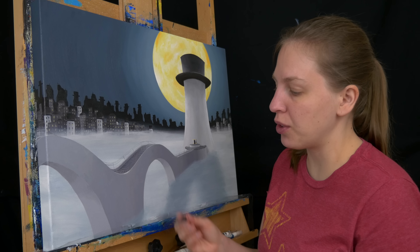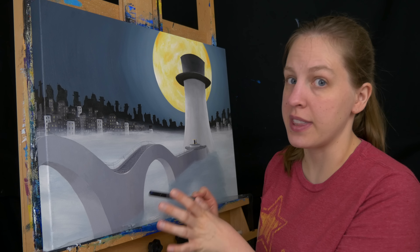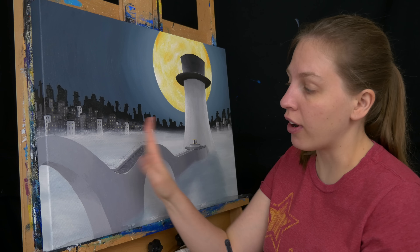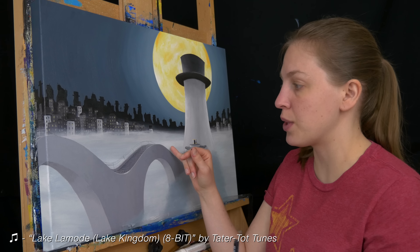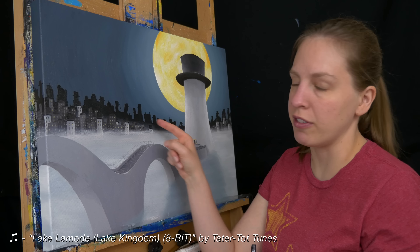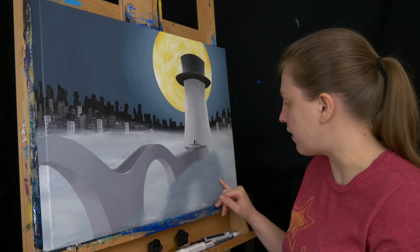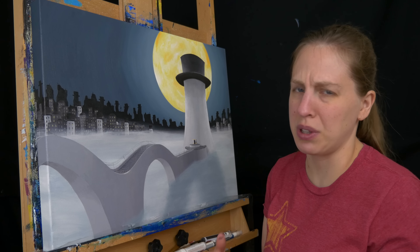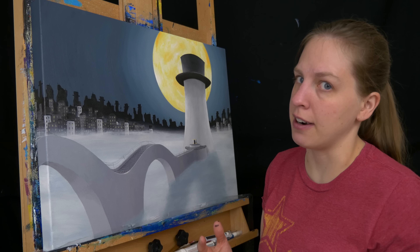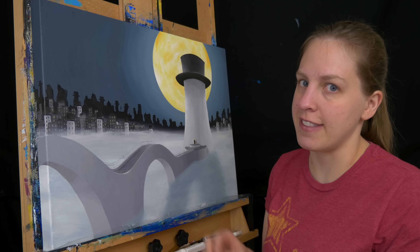I used chalk to draw in the railing and I'm going to be using liquid black to fill in all of the lines. I've only drawn the main ones that I want to get in first, and then I can do the little ones in between. I'm doing the far away one first and once that dries I can draw in the closer one. Because they kind of overlap in parts it's going to get a little confusing, so I want to do one first and then do the second one.